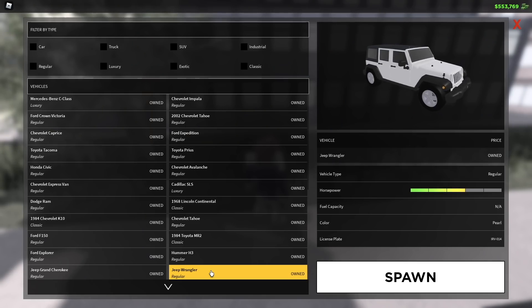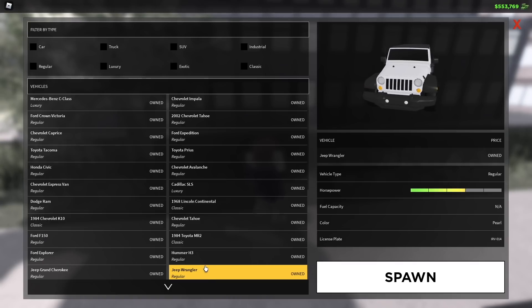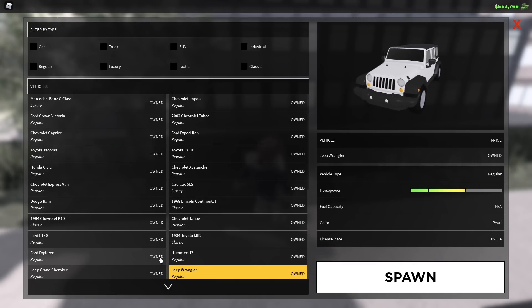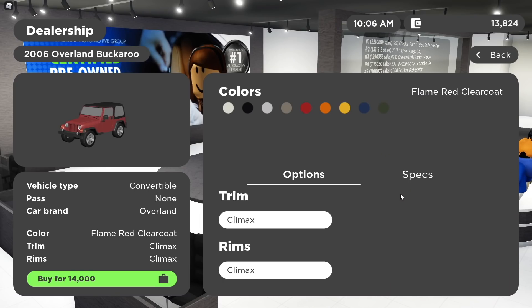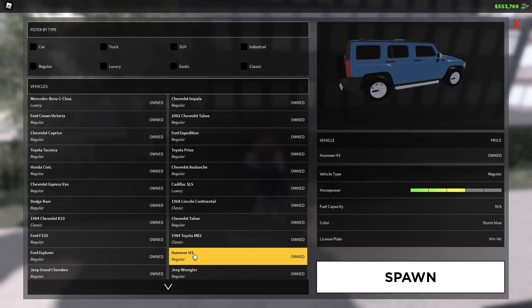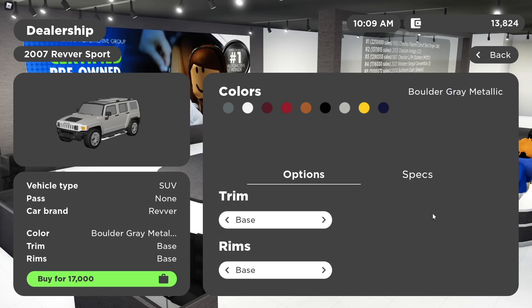Speaking of cars, let's compare some of these vehicles. If you watched my ERLC and Greenville Partnership episode last week, you're already up to speed on all of this. But if you missed it, go watch it after this one — it'll help you understand why this happened. In short, it has to do with the legalities of trademarks and licensing.